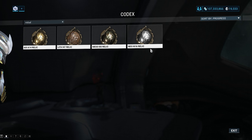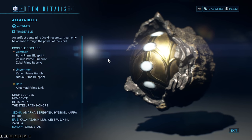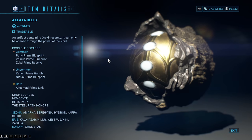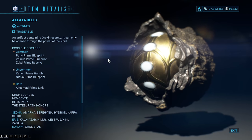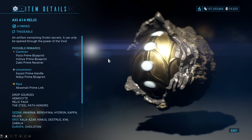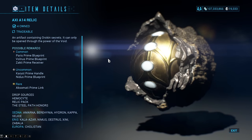For this Axi A14 relic, I was doing the Disruption on Lue, and it was dropping like candy for me there. The great thing about Disruption is the faster you kill the Demolysts — which are the enemies that pulse red and are kind of tanky — the faster the Rotations go around. So that's why I was able to get a lot of Axi A14 relics from there.